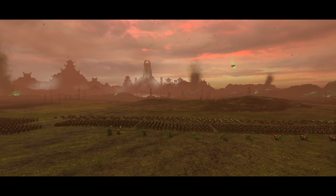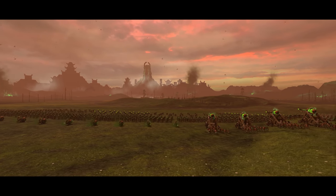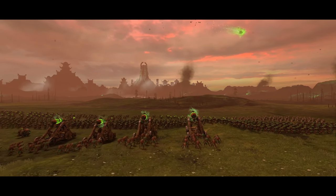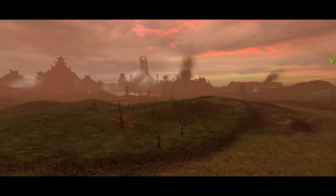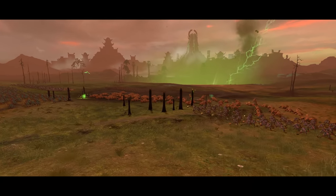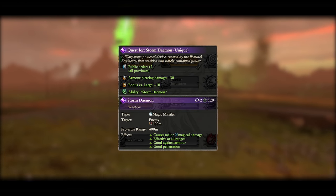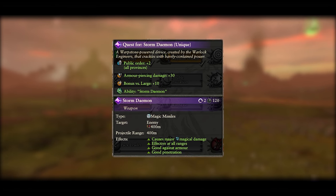Ikit only has one mission, Storm Demon. It's against a sizeable lizard army with some decent reinforcements, but isn't actually too bad as long as you bring plenty of range. This allows you to take out most of the enemy forces before they even reach your lines, and with the reinforcements coming from a corner, it's literally like shooting fish in a barrel. The item you get grants him some excellent bonuses in battle, as well as an ability and a public order boost.